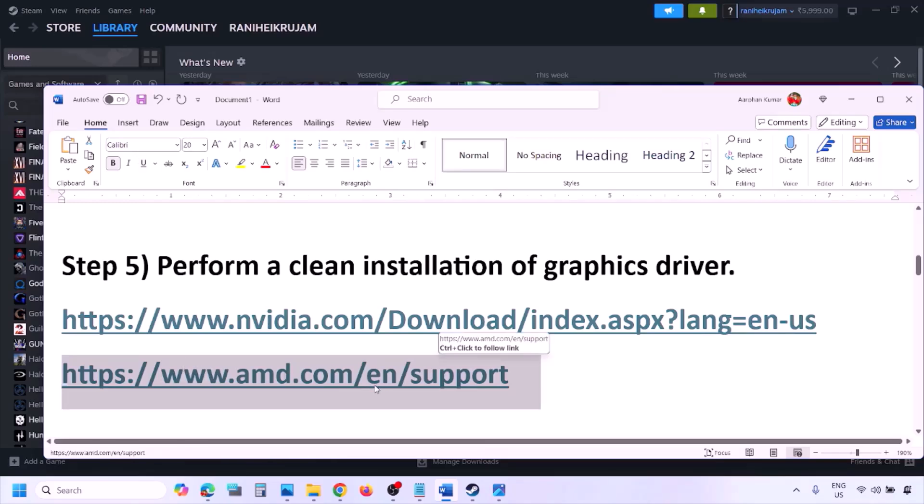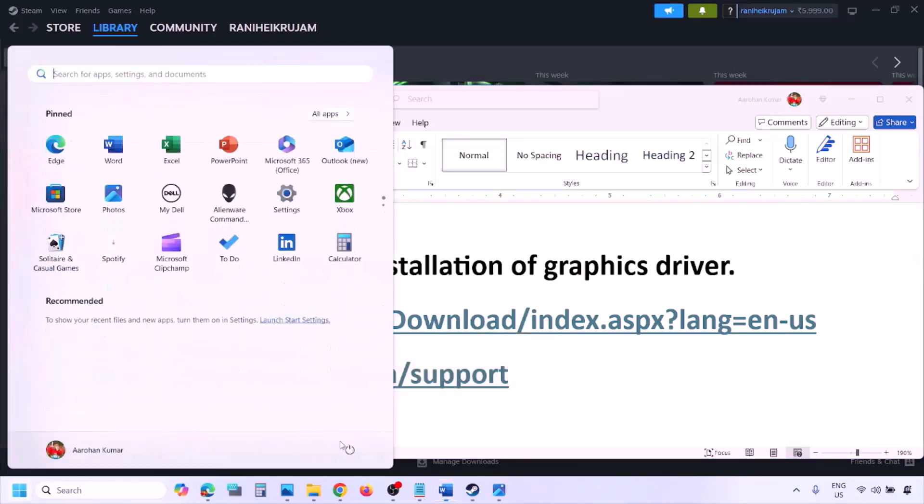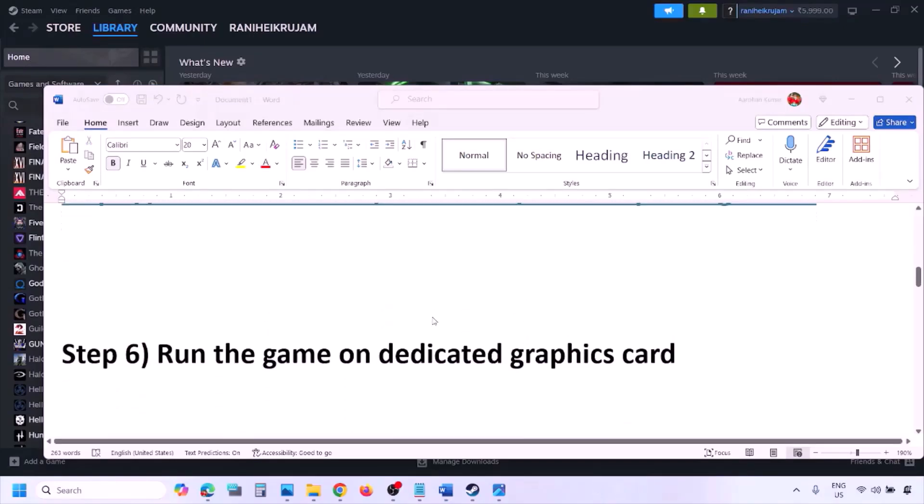AMD card users should go to the AMD website. First, uninstall the current graphics card driver, restart your computer, go to the AMD website, select your graphics card, download the latest driver, install it, restart your computer, and then check.